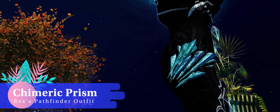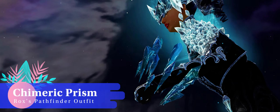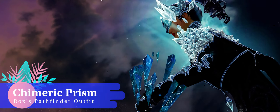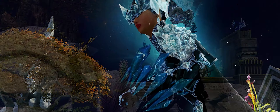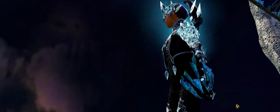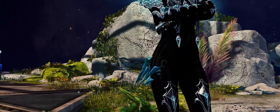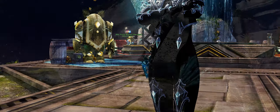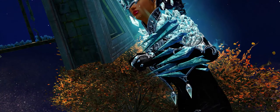One of my all-time favourite focus skins, the Chimeric Prism is really beautiful and great again for its understated look which still turns heads. To unlock this you must head into the original Guild Wars campaigns as it is a Hall of Monuments exclusive, but once you have done all that work to unlock this lovely skin, it is free to apply forever. Ah, rejoice.